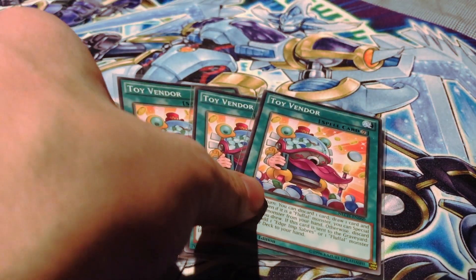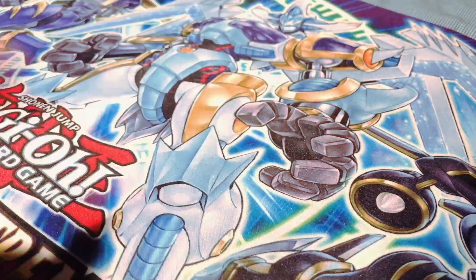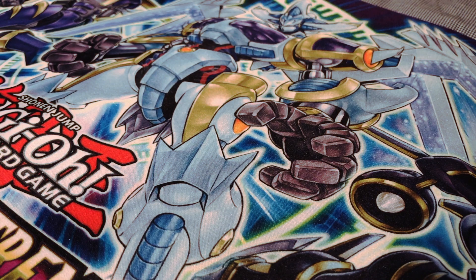I am running three copies of Toy Vendor. You are going to preferably use this to send Fluffle Owl from your hand to the graveyard, then draw two additional cards — a search in combination with those two effects — and it can also help you with draw power and special summoning with its first effect. So playing it at three is definitely necessary in my opinion.